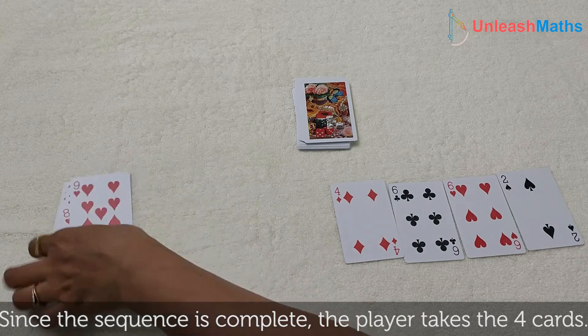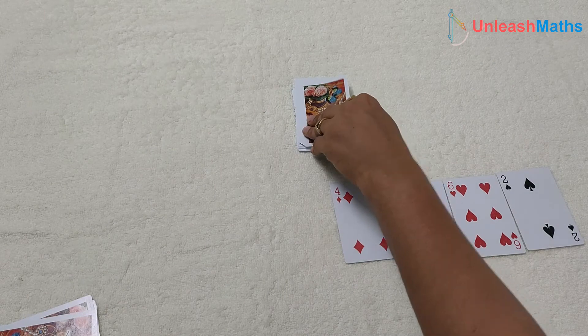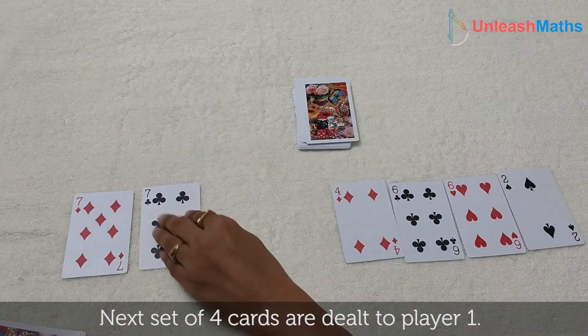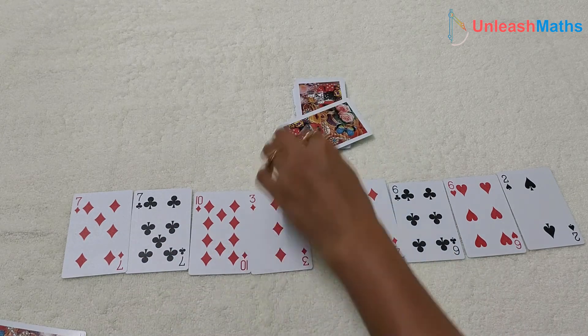The player takes the 4 cards and keeps them. Next 4 cards are dealt to player 1: 7, 7, 10 and 3.